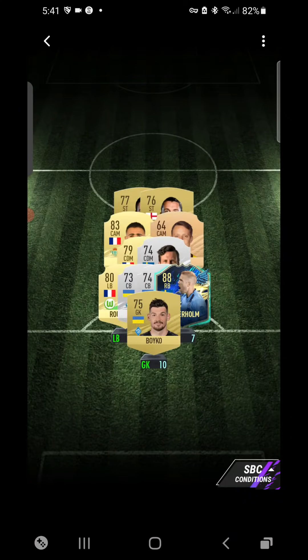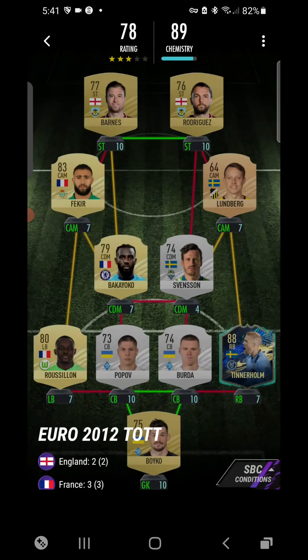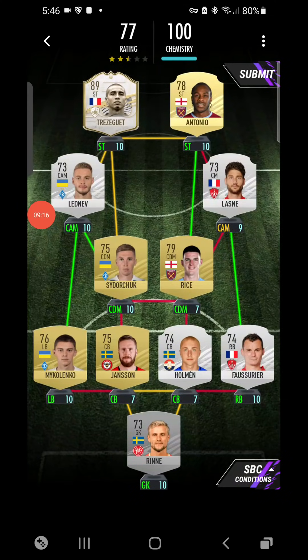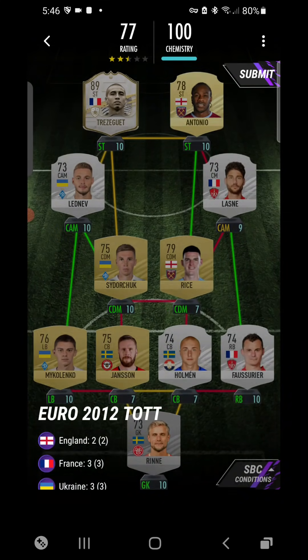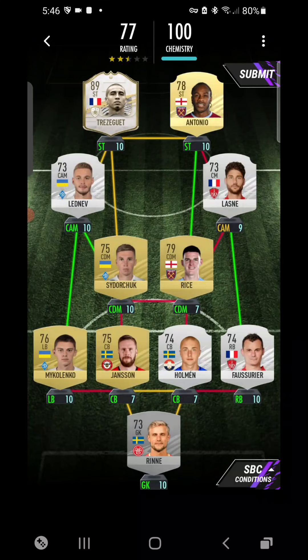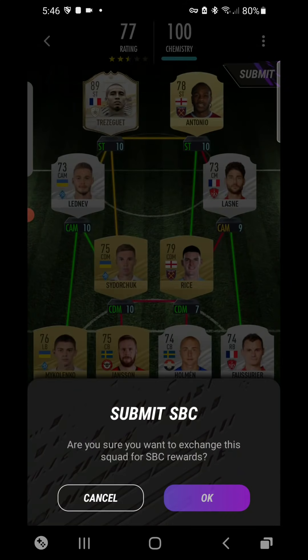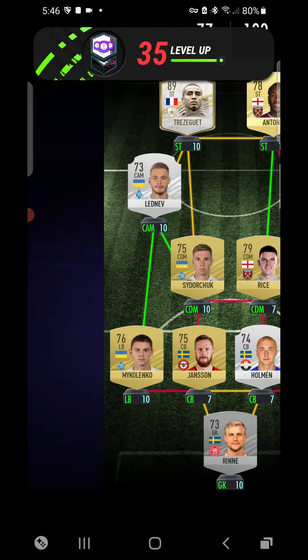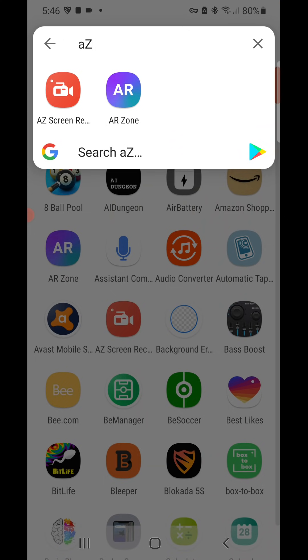Finally got the last SPC done — the Year 2012 one. I used Trezeguet — I could have just used an icon all along. I also used Antonio, Lasagna, Ledvin, Rice, and Holman. Pretty hard in the end. Submitted — and that is Level 35, love to see it!